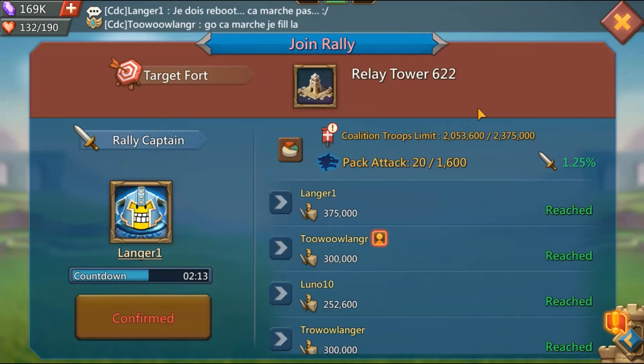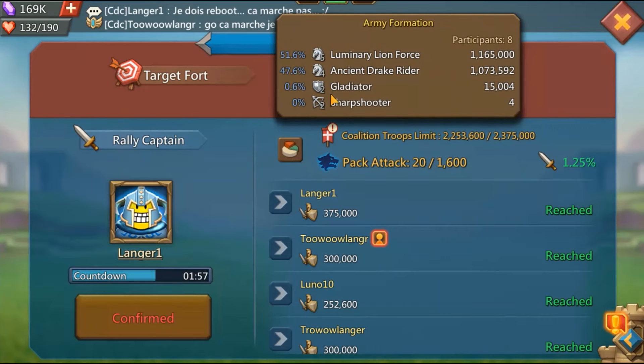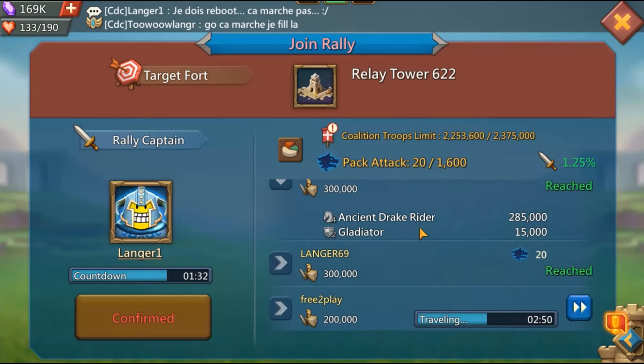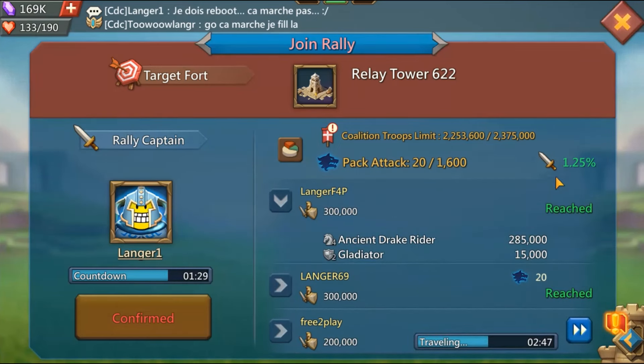Let's set the rally from my main — here we go, Langur One is rallying the relay tower. I'm sending a cav blast, but I'm also sending 15,000 T2 as a buffer. You might say it's too much, but I want more than one attack. I decided to send 15,000 T2 from Langur Four.